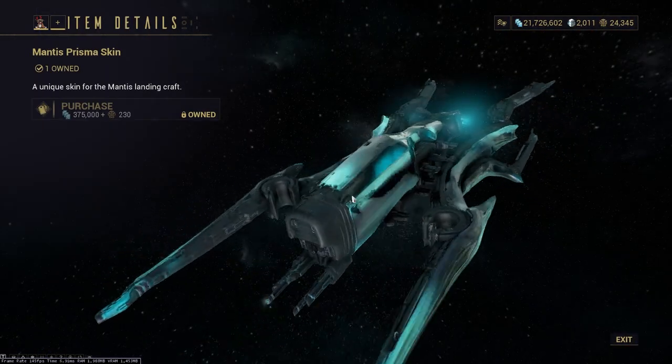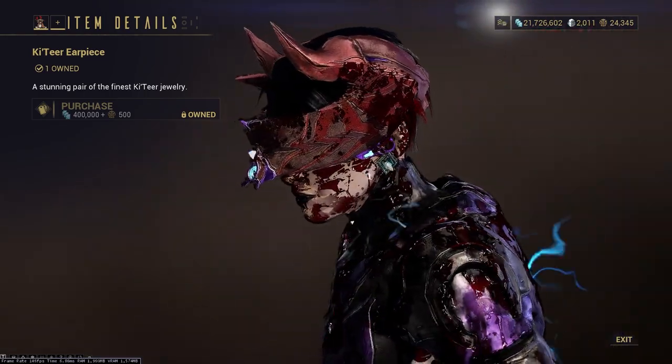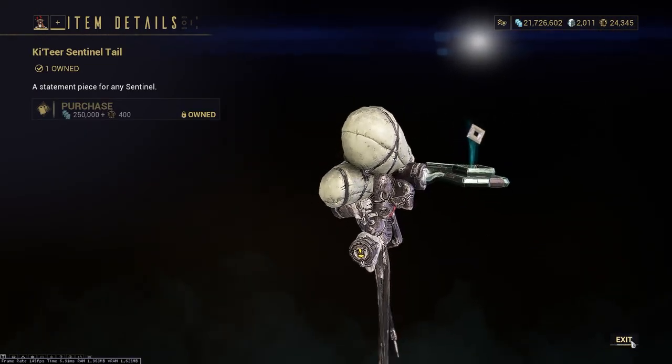Next we have a Mantis Prisma skin, which is pretty nice. We have the Katir Ear Pieces, which are cosmetics. We have the Sentinel Tail, which looks terrible on this character, but there it is.